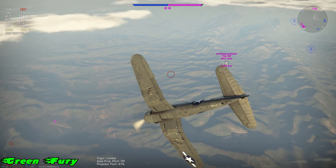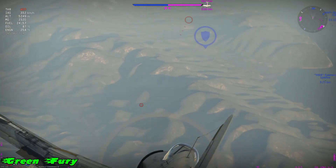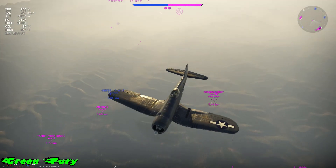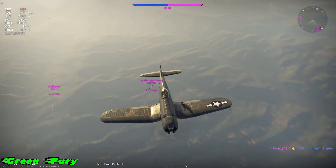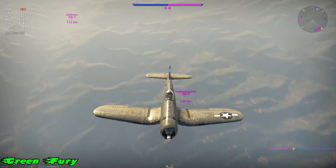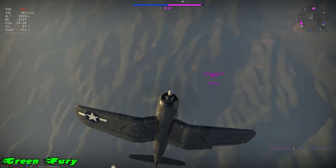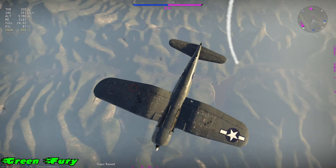Keep watching my prop pitch. Notice how I dropped it to 80-85. What this does is it actually loosens my control surfaces. If you're ever diving on an enemy like that and you're having a hard time putting lead on them, what you do is you lower your prop pitch, because it loosens your control surfaces. Therefore, you can maneuver a little bit better.